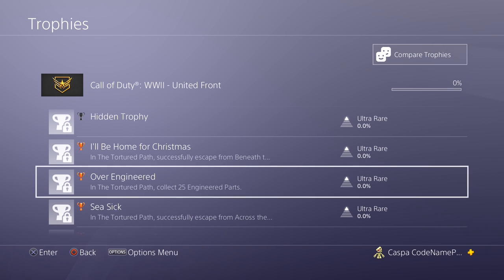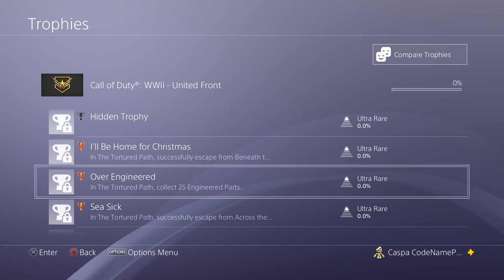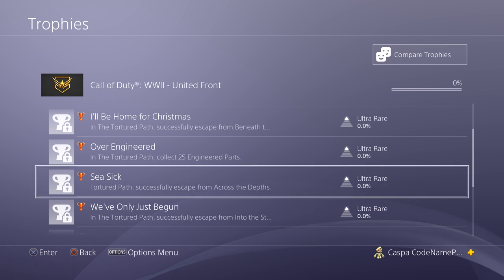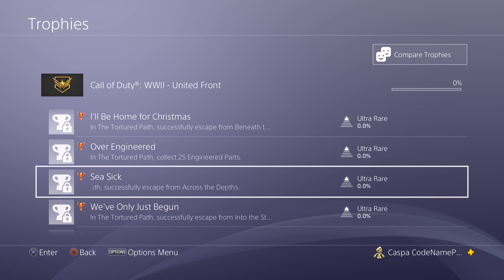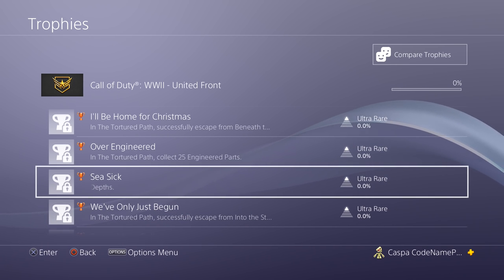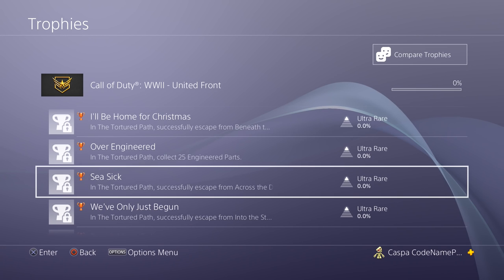Engineered parts — what could this possibly be? Maybe making alterations to certain wonder weapons you could pick up, changing the ability of that wonder weapon, or maybe it's something completely different. The next achievement is called 'Seasick' — in The Tortured Path, successfully escape from across the depths. So it looks like we're probably going to be starting off in some kind of boat, or maybe even building a boat during the easter egg itself. A very interesting achievement.